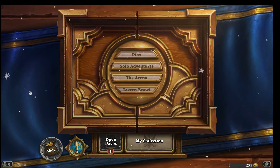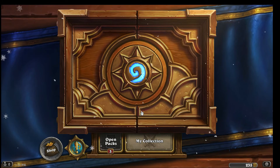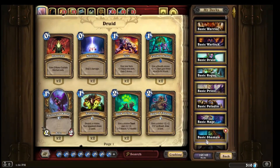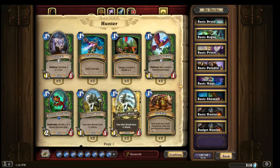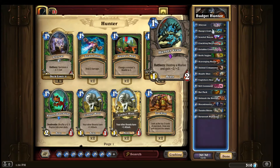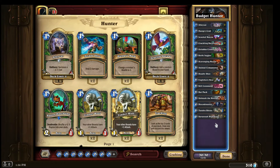Welcome to my deck tech for my budget face roll hunter in standard. We'll take a look at the deck, play a couple of games, and go from there. I did get this deck list online — it's kind of the mid-range hunter list. It is very budget on the dust; I spent maybe about 1200 dust. I had some dust available and some cards already, so this is my first deck tech.